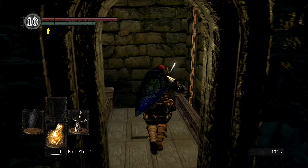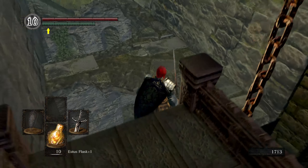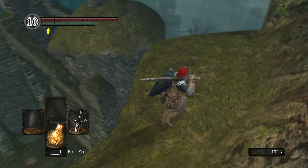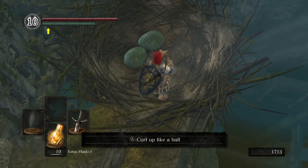Snuggly the Crow you never actually see specifically, but their nest is back at the Undead Asylum. If you don't already know how to get back to the Undead Asylum, I've got a video for you in the cards above where I go into specific detail on how to get back there.